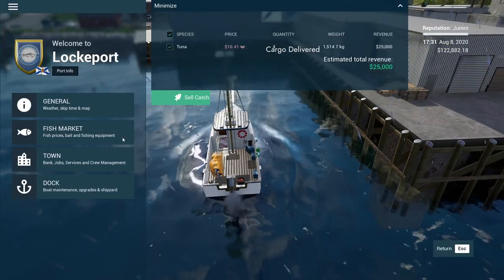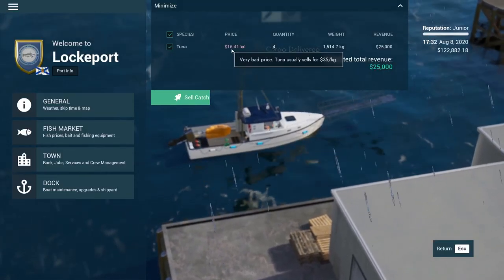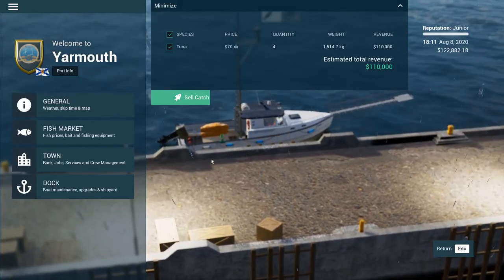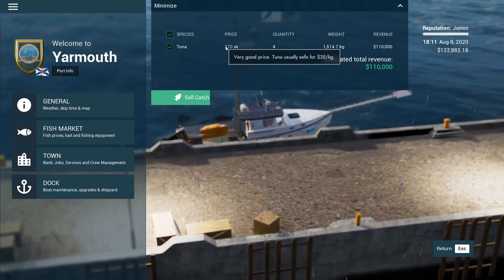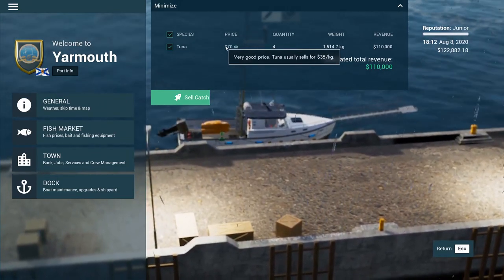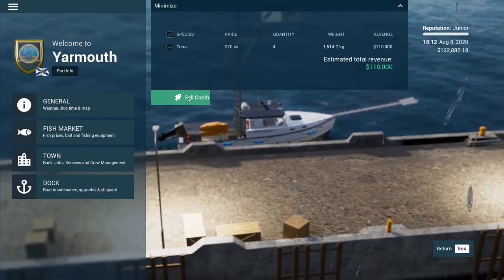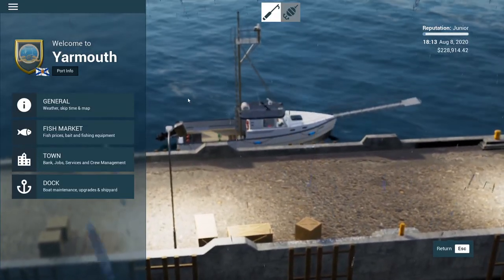10K — how much are you guys buying fish for? Wow, even worse. It's a good thing I held that. Good old Yarmouth — we'll have to keep a mental note of this. They're buying for double the price, so clearly playing the market is worth it. I went to a port as low as $16. We'll sell that for 110 grand. Thank you very much. Now we know we really do have to play that market.